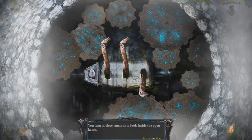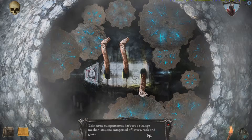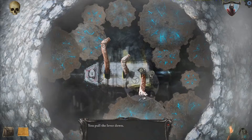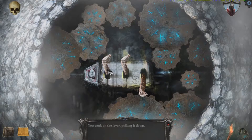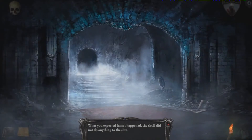You lean in close, anxious to look inside the open hatch. The stone compartment harbors a strange mechanism, one comprised of levers, rods, and gears. I'm pretty sure if I pull something, I'm going to die. You pull the lever down. You pull on the lever, but it's stuck in place. You yank on the lever, pulling it down. You depress the button, but nothing happens. A piece of mechanism appears to be missing. Okay, so I need a gear. We'll explore further.